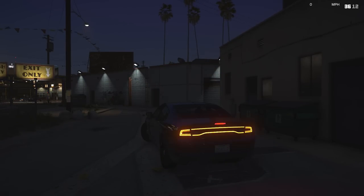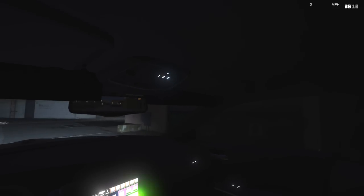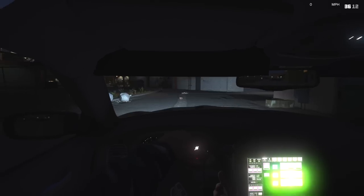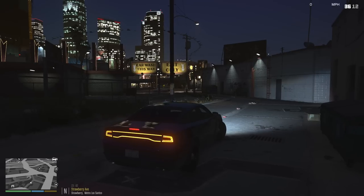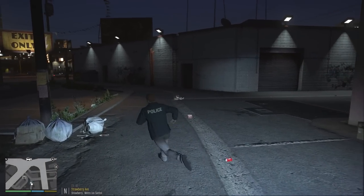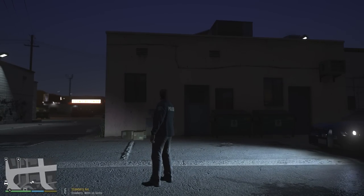If we take a look on the inside, you can see everything looks well laid out. You'll notice we do not have a partition, so if we have to transport anybody we'll keep that in mind. Hands line up, looks like we're good to go. We're starting today's patrol in a modified uniform — we're going to try to bust up some prostitution in Los Santos.